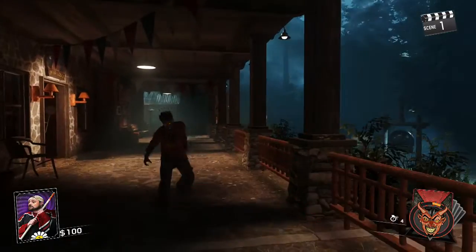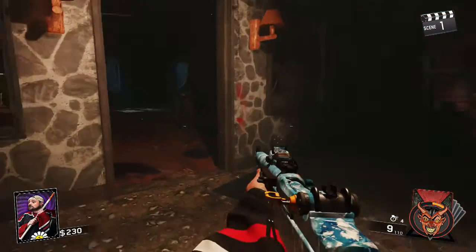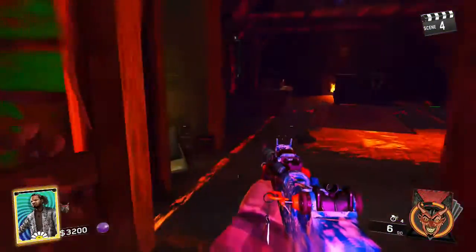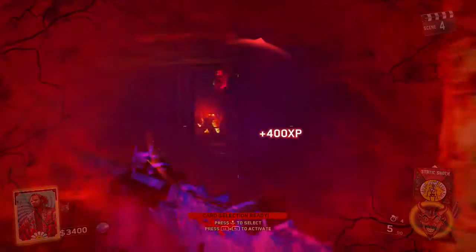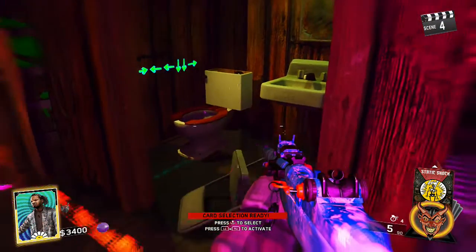Once you finish the easter egg, head over to Turtle Island, right here by this toilet. Over here in ray vision you can see a bunch of arrows pointing in different directions, and this is actually the code you need to enter in the menu so you can start playing as Kevin Smith.